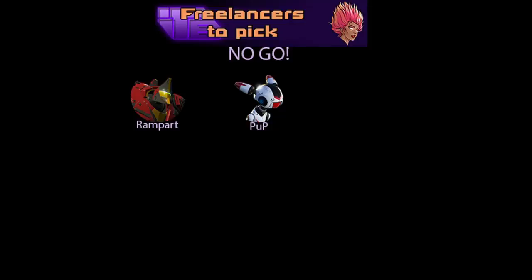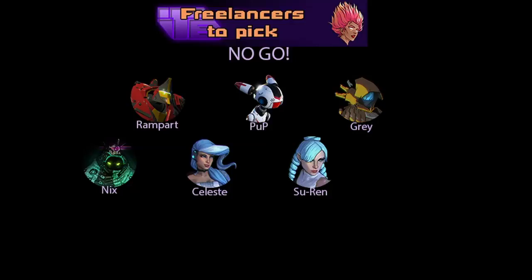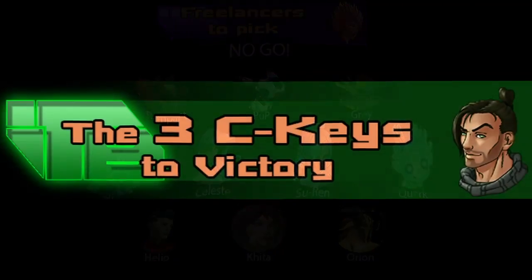The freelancers to avoid as a beginner are Rampart, Pup, Gray, Nyx, Celeste, Suren, Quark, Hideo, Hida, and Orion. Of course you can try them in bot games, but please refrain from bringing them into PvP if you don't want your games to end up in a mess for you and your team.